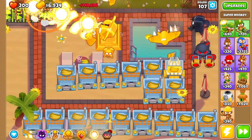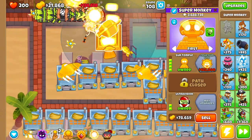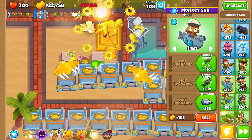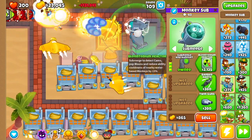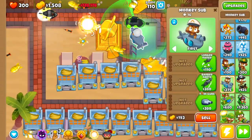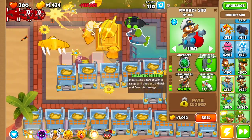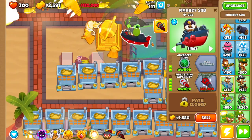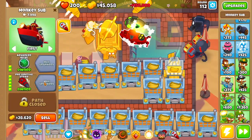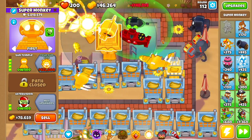There we go — that's the anti-bloon. Now that we have these two planted here, we're going to start rebuilding around this guy. First thing we're going to do is make sure we can fit two subs in this range. For the first sub we're going to go longer range, advanced intel, submerging support, bloontonium reactor, and then all the way to energizer. For the second sub we're going to go barbed darts, heat-tipped darts, longer range, advanced intel, ballistic missile, and first strike capability.